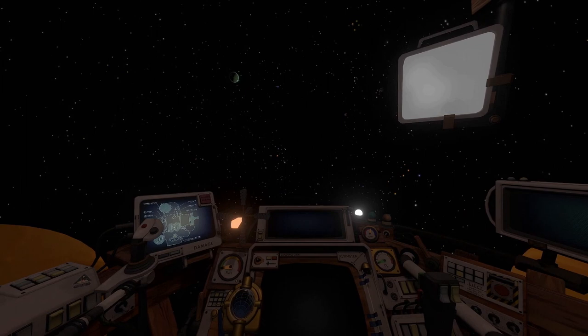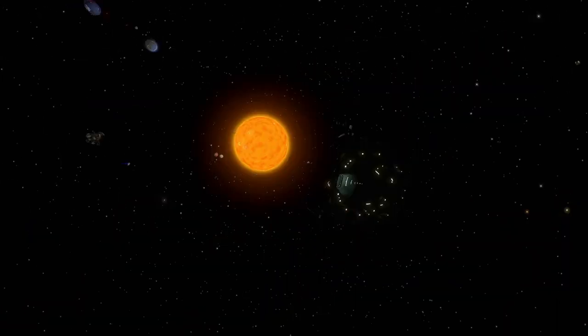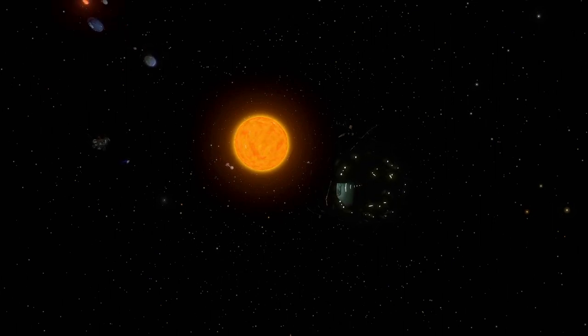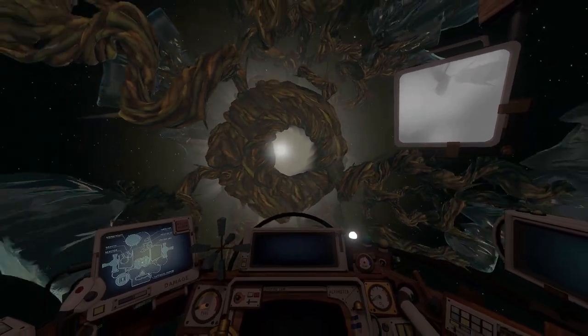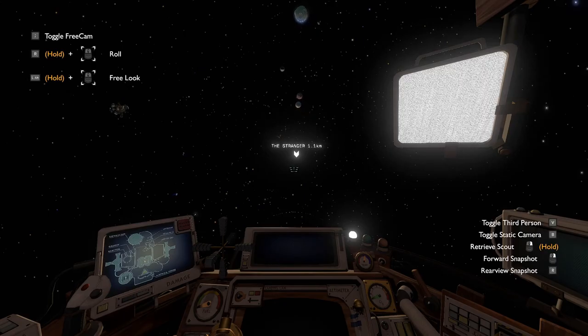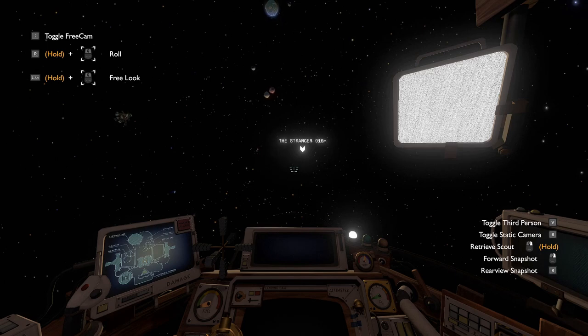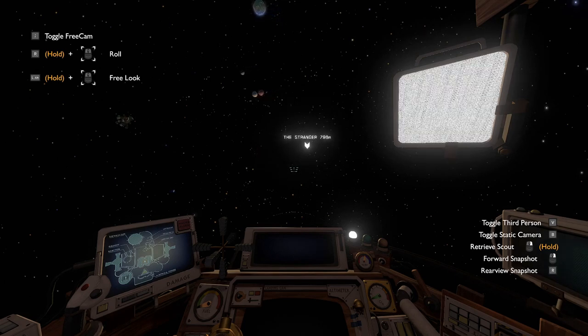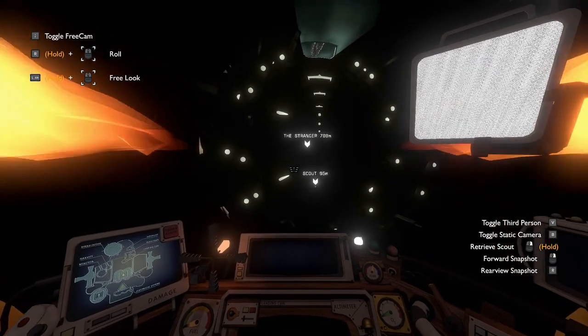Some commenters have asked why Dark Bramble has this very visible black sphere around it when the Stranger doesn't. I believe this is because of your scout. If you leave your scout behind in Dark Bramble, you can take pictures of the inside, meaning the inside has to keep rendering. They put a dark sphere around it to hide the fact that it's still rendering the inside. For the Stranger, if you leave your scout inside it, you can't take pictures anymore and instead get nothing but static. The in-game explanation is that it's a side effect of the cloaking field, and it also has the added benefit of allowing the game to stop rendering the Stranger, so they don't need to resort to any tricks to hide it.